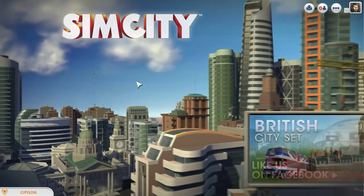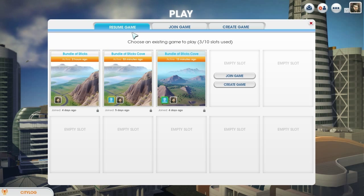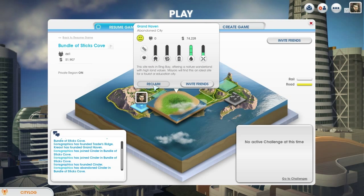From the main menu, choose the Play button. As long as you have a city on a region, you'll load up the Resume Game tab. From here, choose the region with the city you want to claim. Once the region loads up, find and select the city you want to claim. As long as it's abandoned, you'll have the option to reclaim that city.